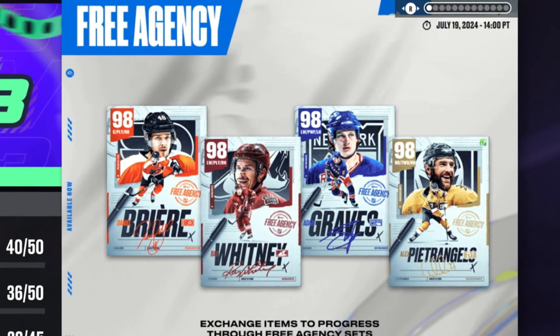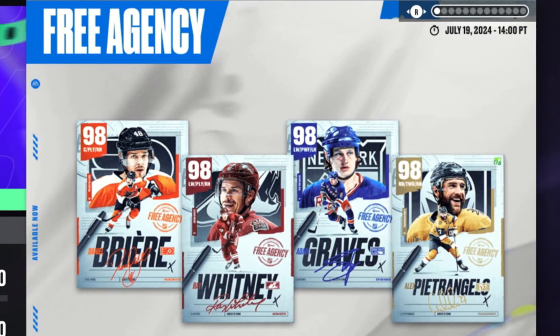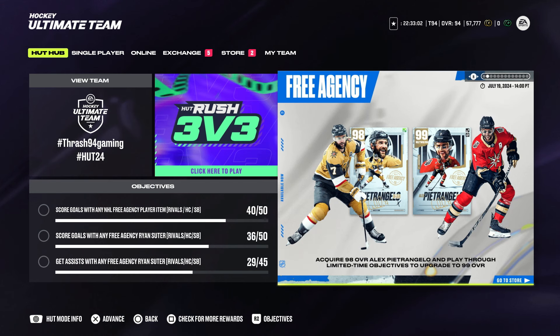Week 2 of the NHL 24 free agency event has begun. Your new MSPs are Daniel Breer, Ray Whitney, Adam Graves, and Alex Petrangelo. Alex Petrangelo can be upgraded to 99 overall by doing objectives.